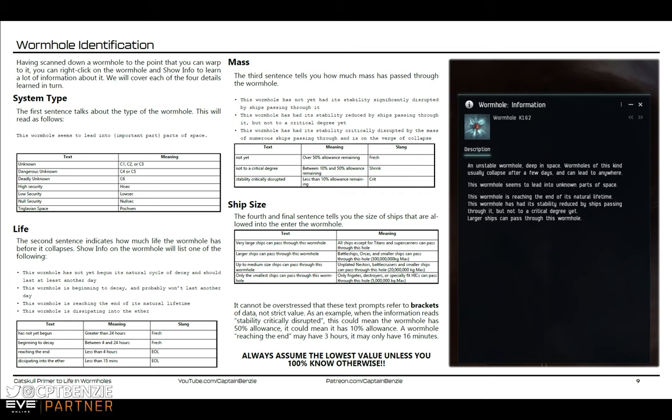Then we have the mass text. In this case it says: this wormhole has had its stability reduced by ships passing through it, but not to a critical degree yet. That 'not to a critical degree' means it's somewhere between 10 and 50% of its mass allowance, whereas it would say 'stability has been critically disrupted' if lower than 10% remaining, or 'not yet disrupted' if over 50% remaining. The nutshell explanation of rolling wormholes is reducing the mass allowance to zero so that the wormhole collapses and disappears from space.